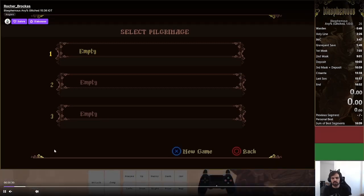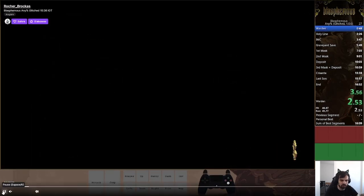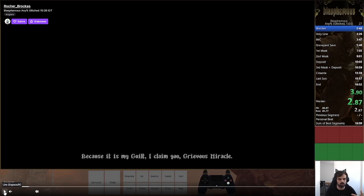Hello everyone. This is going to be a commentary of my recent world record in Blasphemous Any% Glitched. I'll go over and explain the strats and what the glitches are, because I have the feeling that over a couple of years we kind of lost what was the Any% routing and how it worked. Since there's not been many active runners on the category, and there is such a new route that can go even under the 14-13 minute mark, I think it might be really interesting to go over the strats.